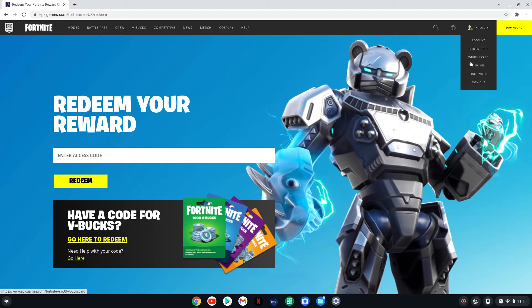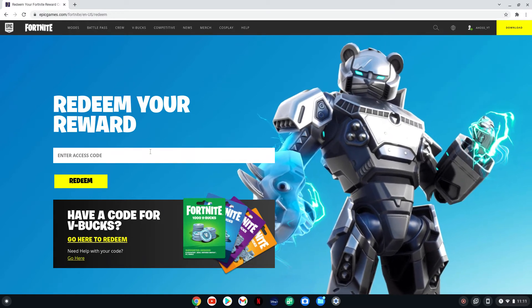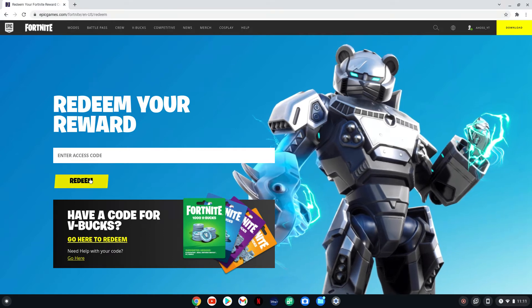You can redeem the code by clicking there, or your V-Bucks card, but we're already at the redeem page. You can also go to account. But basically now that you're here and signed in, you just got to type the code in there and hit redeem.